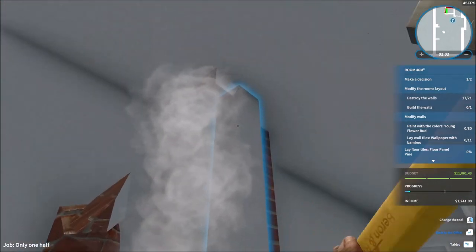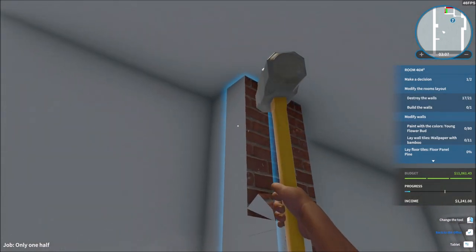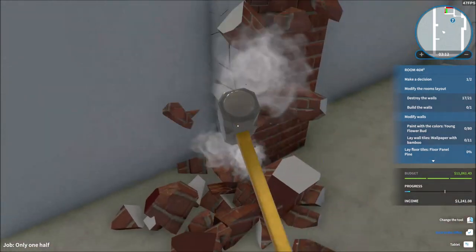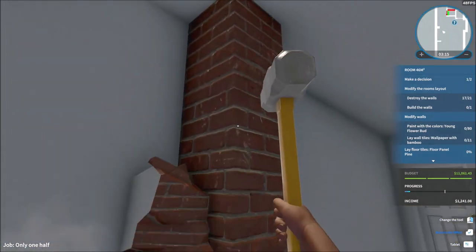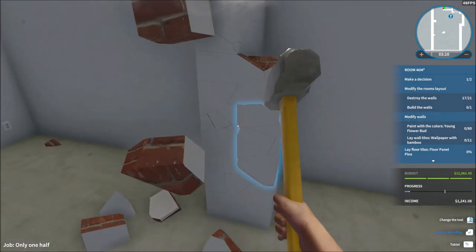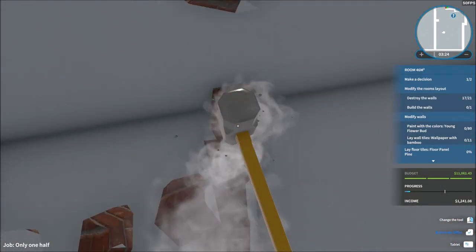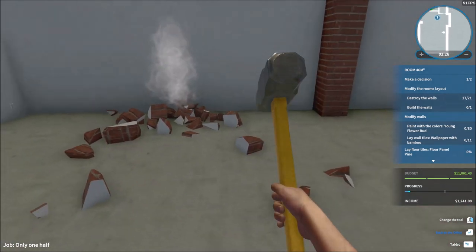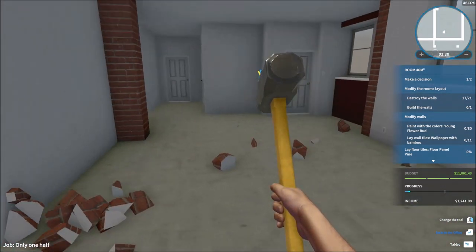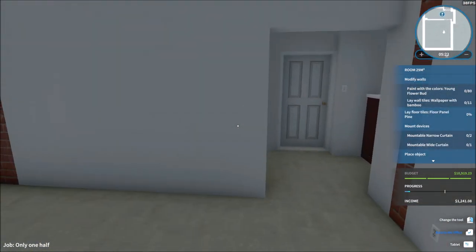We're destroying everything to make as much space as possible for the family. There's a brick wall so it's going to have to stay, but that's okay. Now there are no more unfinished walls and we are going to have to build some walls. The wall has been built - I think we're good now.